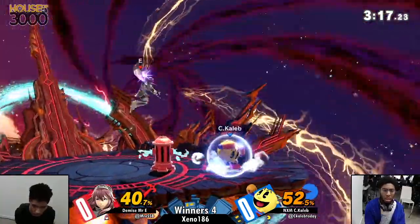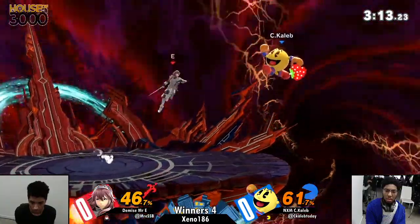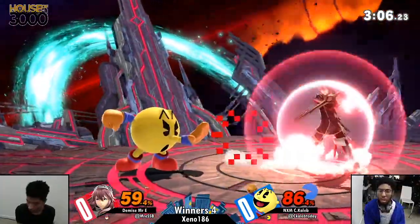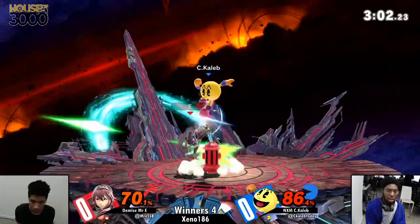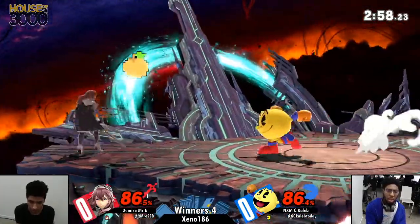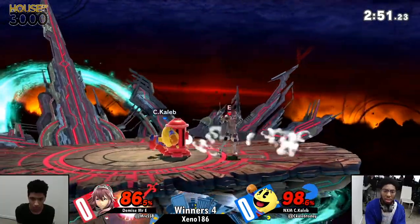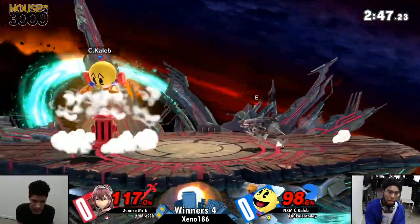Caleb used the cherry to extend it as a tech chase — I really like that. He's keeping this so close against a PGR player. Caleb has been making genuine strides, doing a fantastic job holding his own against an amazing player like Mr. E. The nail out of shield doesn't catch Mr. E, but he gets the downer and almost hits him with the hydrant as well. Mr. E retorts with a fantastic up-air, and the two of them are just playing around each other's shields.